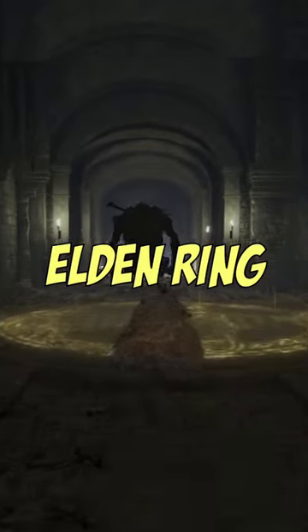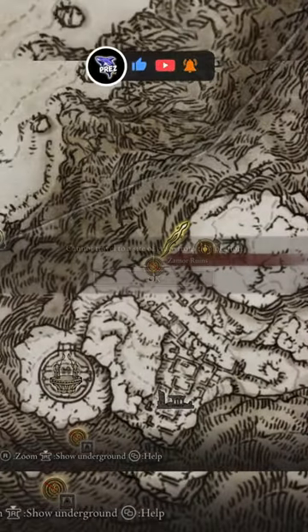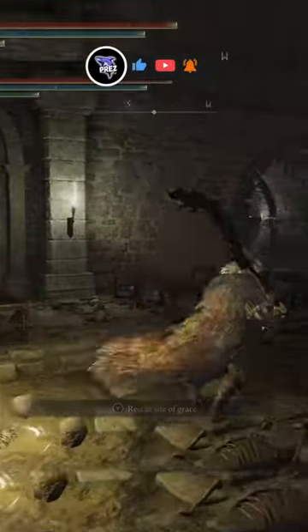Here's another insanely helpful trick for Elden Ring a lot of players don't know, and this can help you find bosses you still haven't killed yet and more. Have you ever been playing Elden Ring and you've seen this symbol on your map? This obviously means you can't fast travel anywhere, and this usually happens when you're in a dungeon.